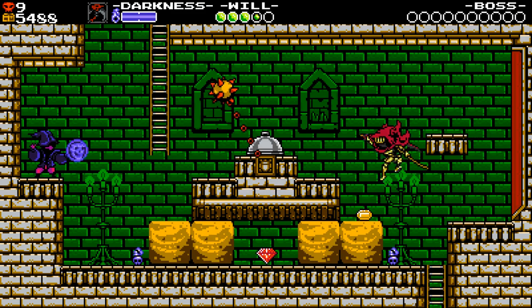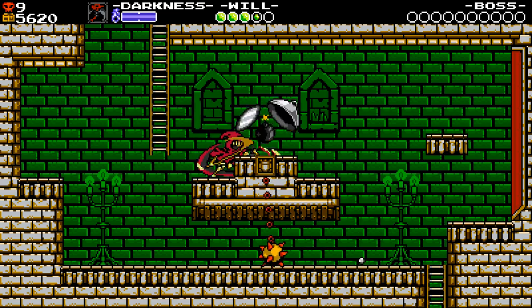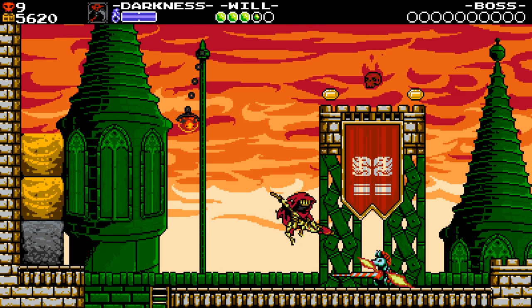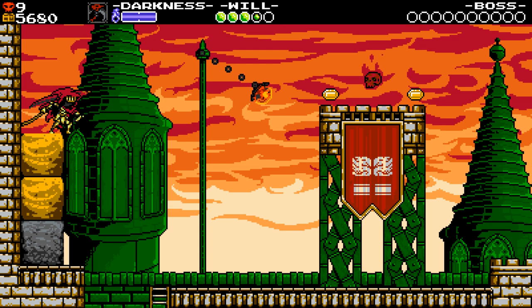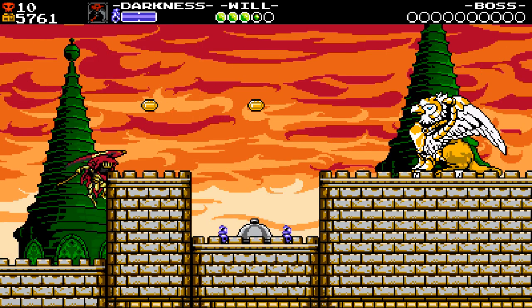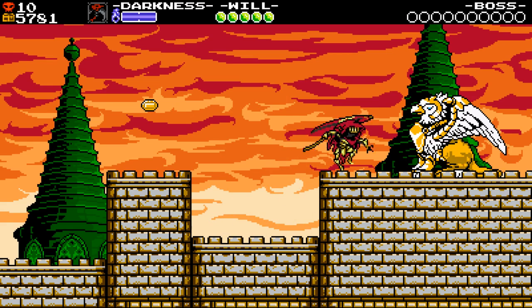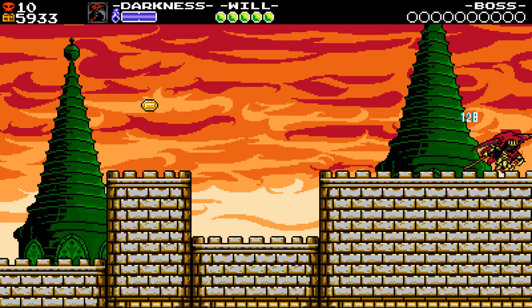I think his damage output is higher when you're on the ground. Like if that mid-air dash attack does one damage, then you can get more attacks in faster when you're just standing there. So you get one easy try and then you have to do the wall climb jump. Oh, he's got new moves — look at this! Spectre Knight is so cool.